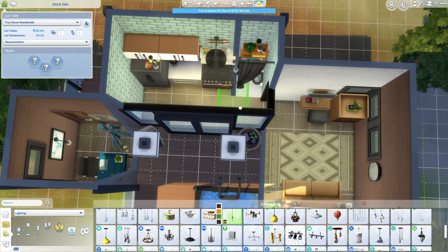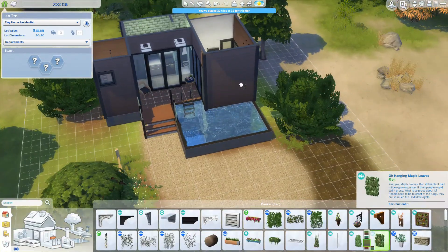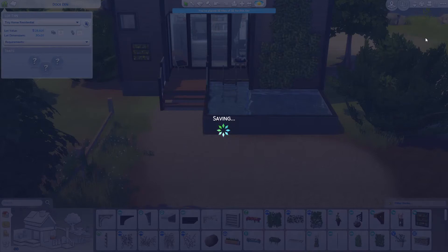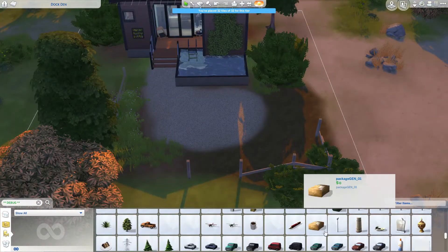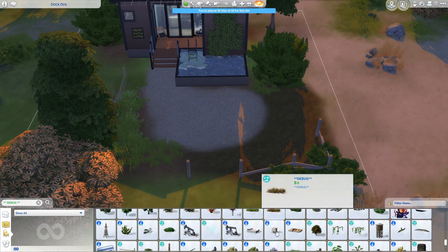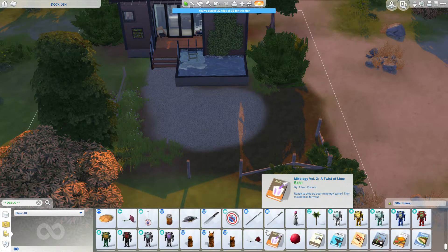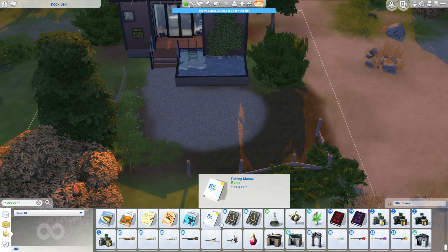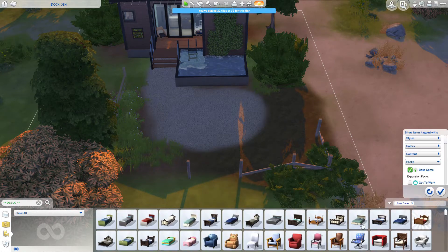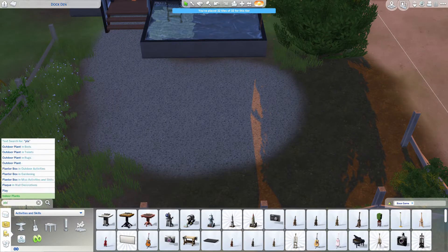The two by two office area over to the left is accessible from the back of the house. It's got windows into the main central deck part off the pool, but the main entrance is in the back — I thought that would be good for professional reasons, keeping it separated from the rest of the main living area. Because this is a lot on the island, there's no sidewalk edge, it's kind of just on a beach area, so I made a large patio.